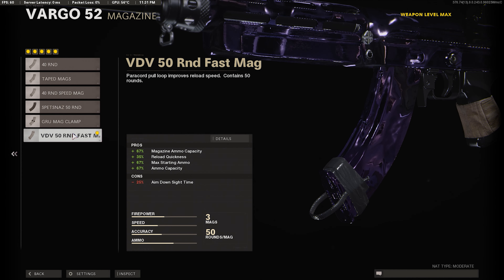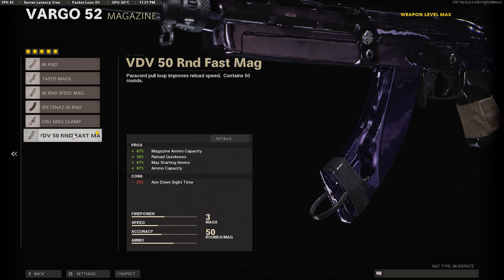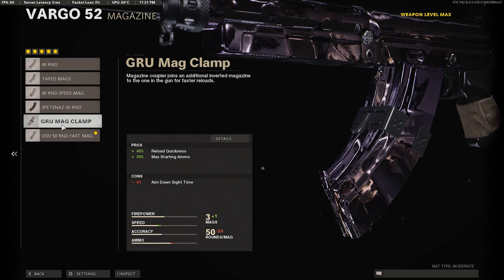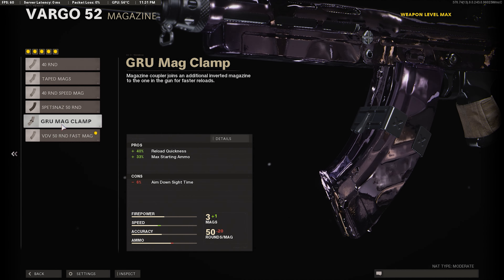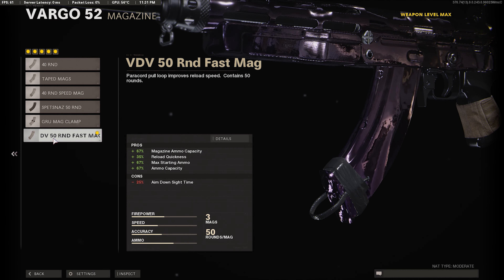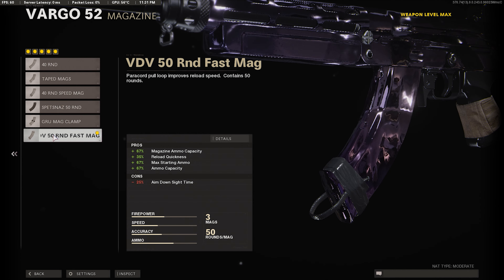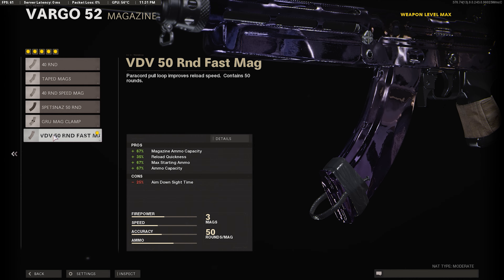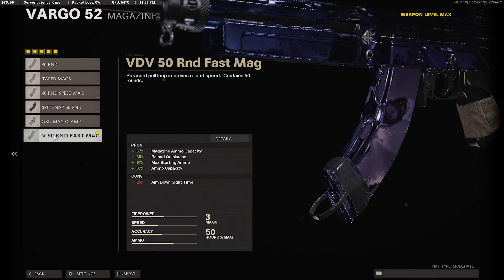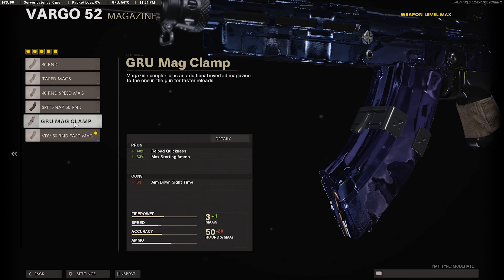Our next attachment is actually personal preference. You could either use the 50 round fast mag, like what I was using in the gameplay, or you could try the Guru Meg Clamp. I didn't try the Guru Meg Clamp, but the ADS is kind of slow, so if you want better ADS speed, I recommend trying it. But in the gameplay we're using the 50 round fast mag — more starting ammo, 50 bullets in the mag, and a faster reload.